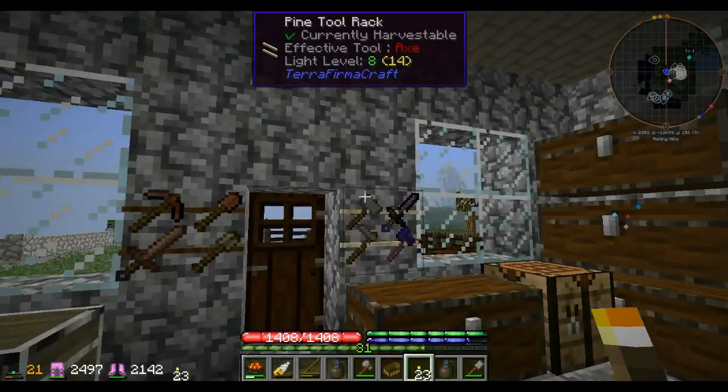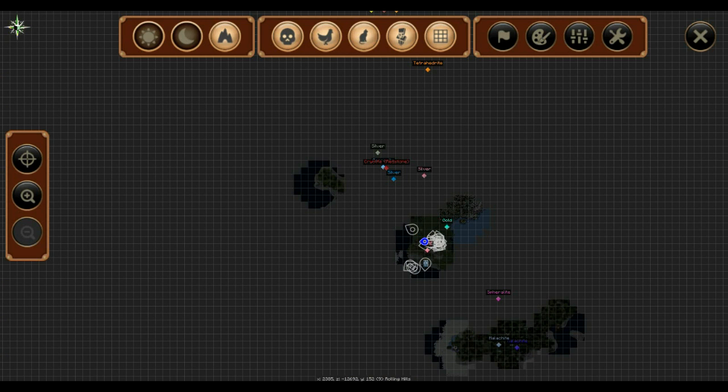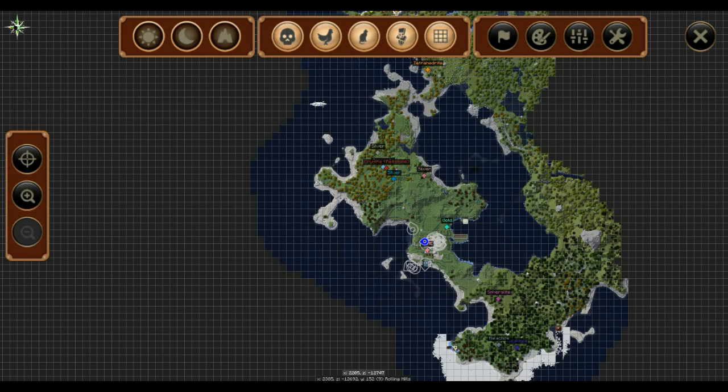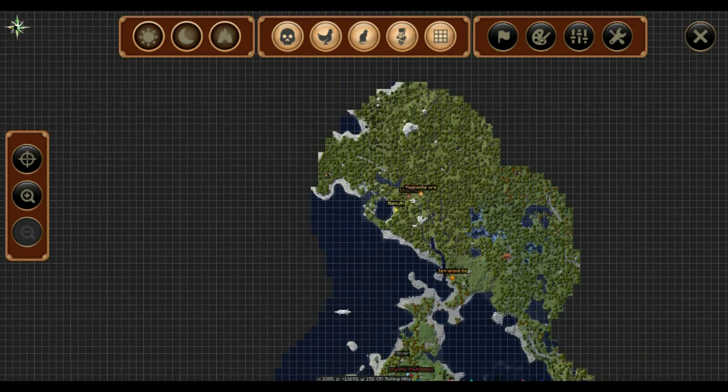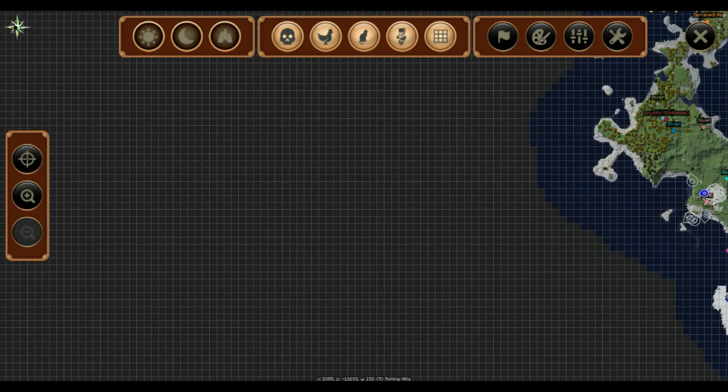You can see I have a boat here. Let me go ahead and open up our map real quick. You can see we've explored all the way up to here and all the way down to here, but we haven't really done anything out in this direction over here.